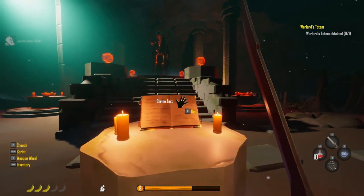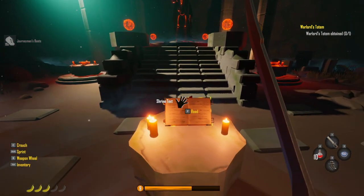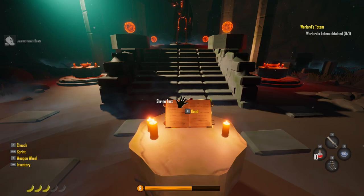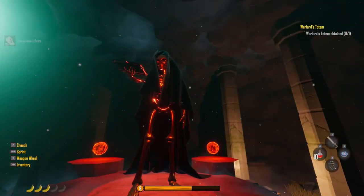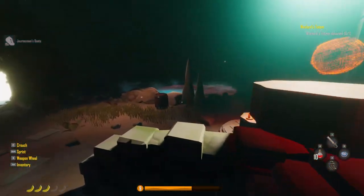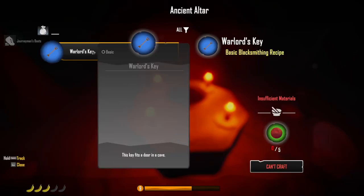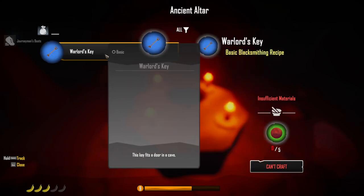Reading the shrine inscription: 'The lord of war demands five tokens, then the key shall be given to the one who is chosen. Coins must be dipped in the bowl of red for the path to awaken even the undead.' So this is where we bring the tokens. It's creepy. I can craft a warlord's key here once I get five tokens - gotcha.